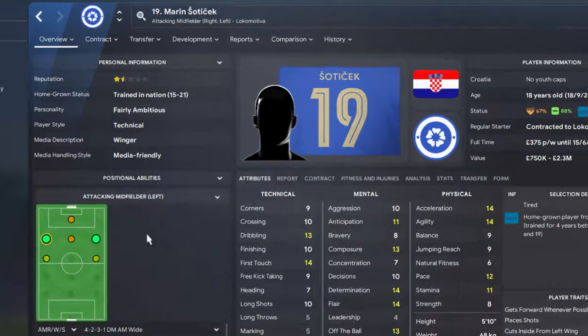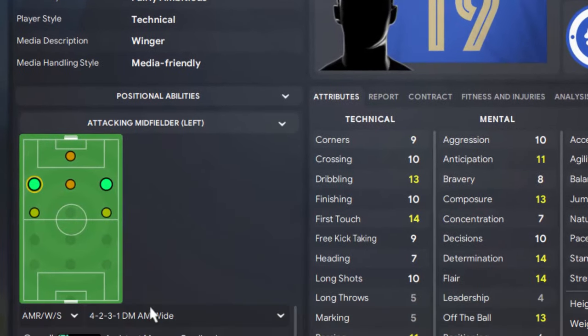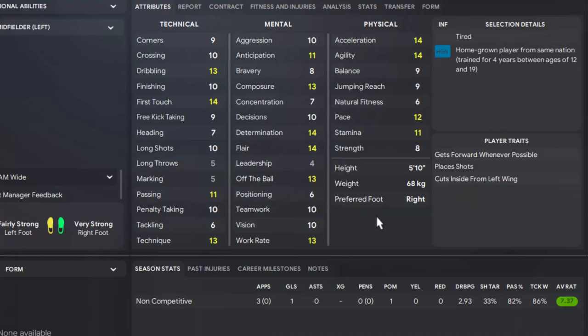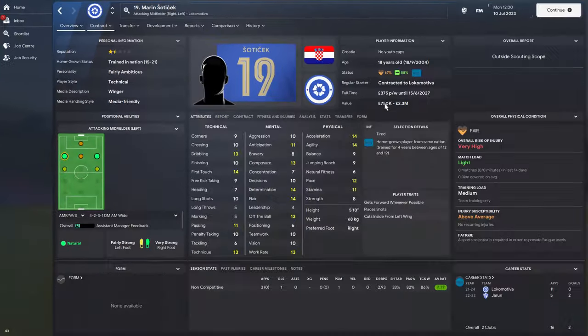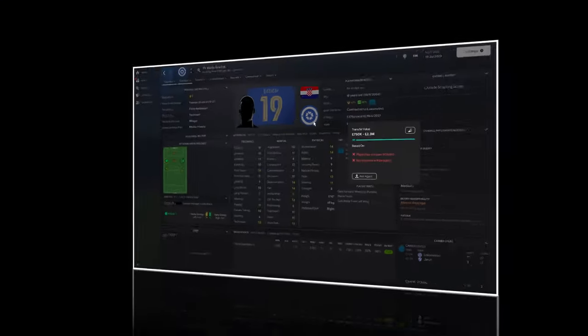At Lokomotiva in Croatia, we have a fairly ambitious technical winger who can play both left and right — he is Marin Soticek. He has acceleration 14 and pace 12, which could use improvement. Because of that pace, you probably want to play him as a playmaker or inside forward. You can sign him for as low as 750k.